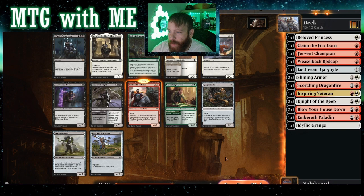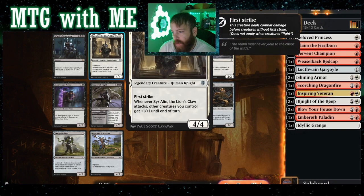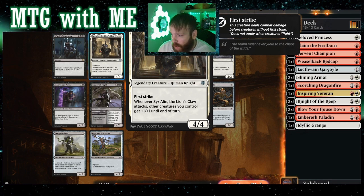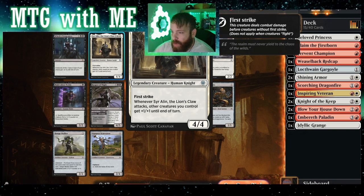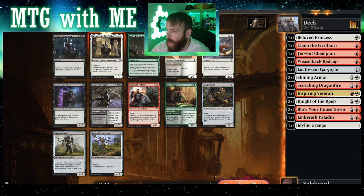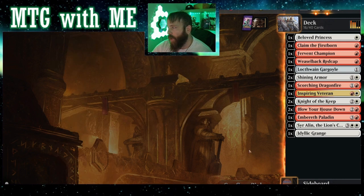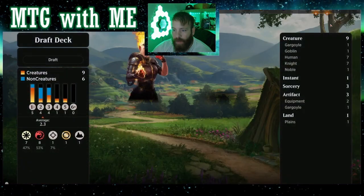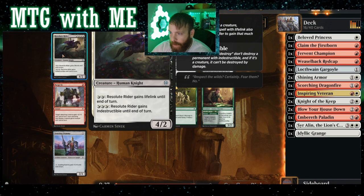Breath Paladin — if we're playing turn four with three red mana, that's a five-two coming across. Sometimes people won't have what they need by then and that could be useful. We do have another knight here — first strike, four-four for five, really good. Whenever this attacks, other creatures you control get plus one plus one. Let's hope that Embereth Paladin comes back around. We already have one, so let's get some variety and a little late-game. We're pretty much all early game, so we have to be careful about that.